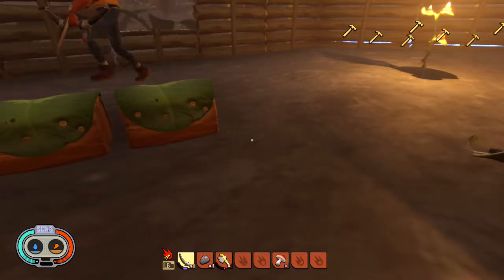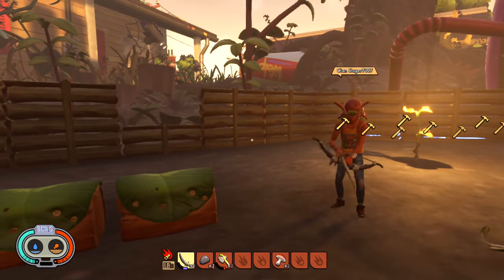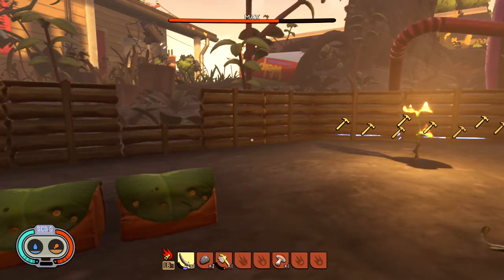Alright you guys, welcome back to another video. In this video me and my friend Eric are going to show you guys how to get a ladybug's head. You're meant to shoot it in the head with the crossbow as many times until it dies. I'm going to act as decoy and just let Eric start shooting it in the head. Once we get it, we'll show you guys.